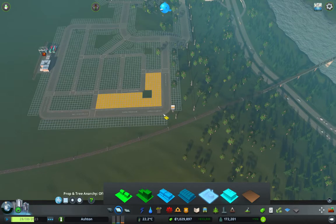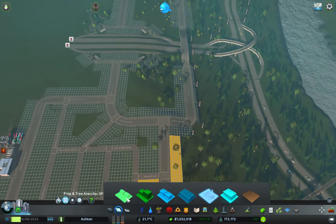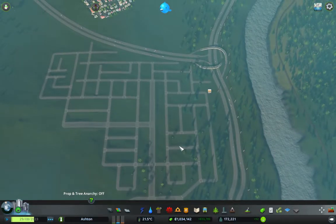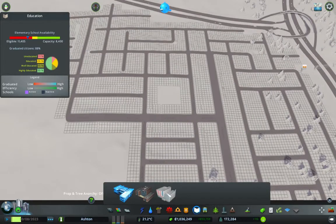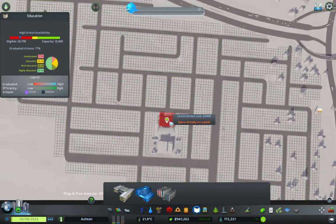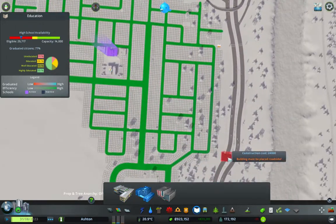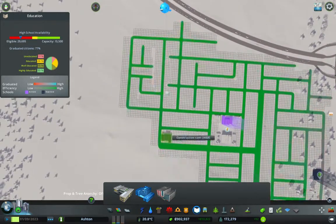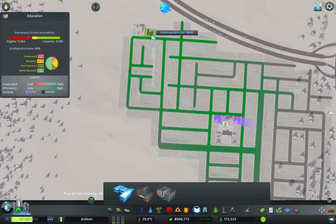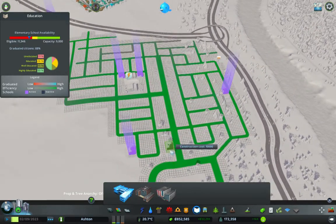I want to get some industrial building in these corners so this area is going to start getting used. I also want to add in all of our facilities — so I want a university just here, then we're going to have a big high school, and two elementary schools either side of the high school. We'll probably want another high school. This whole area is going to be a little bit more of an education-based zone. So this area is going to boost our education capacity just that little bit.